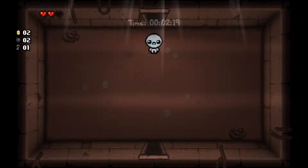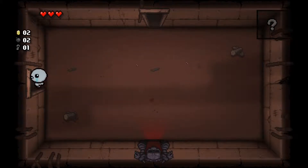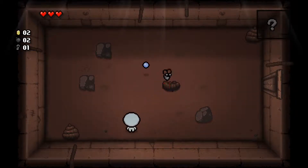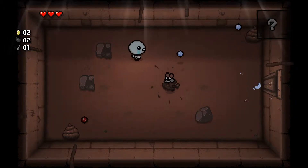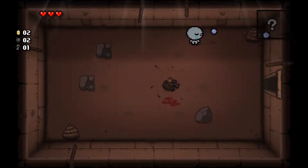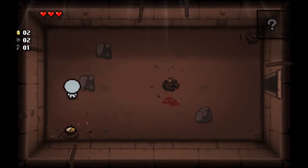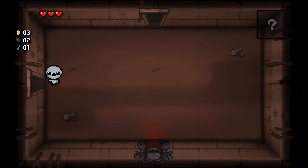What we'll do is grab these hearts and we'll be refilled. So it seems like we forgot what the map looked like — that's all that did. Not too bad. But do we still have the range up? I think we do because we're kind of blue. Still no clue how to bomb, might be E, not too sure.